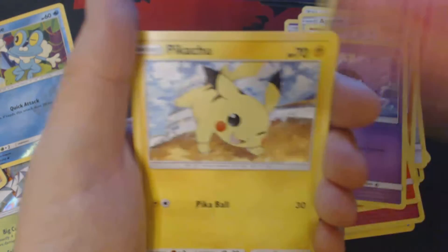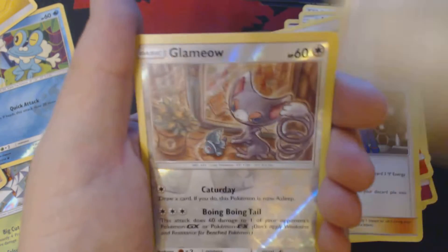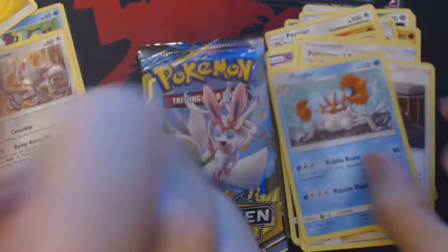Got here Growlithe, Gastly, Togepi, Pikachu, Murkrow, Electric Energy, Pokégear 3, Malamar, Giovanni's Exile, Reverse Holo Glameow, and Kingler. 4 packs to go.